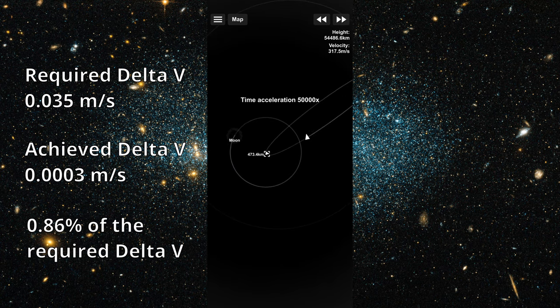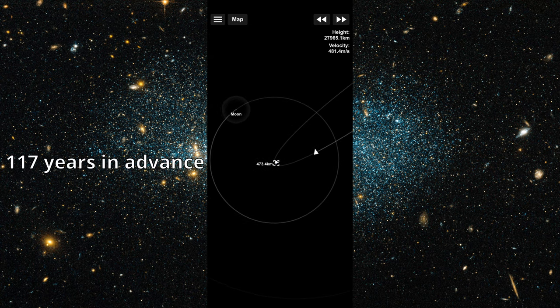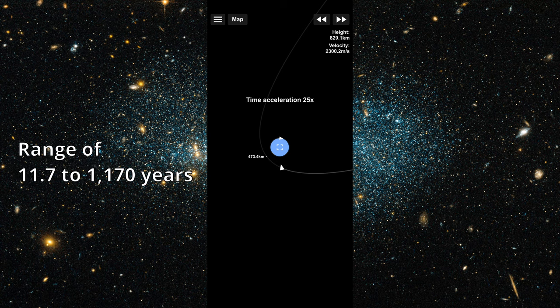So if we wanted to move it by one Earth radius with this exact spacecraft at this exact speed, we'd have to make impact 117 years in advance, or have it impact a lot faster. I have to reiterate again that this is simplified, and may be off by as much as an order of magnitude, so it could be 11 or could be 1,170 years in advance.